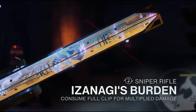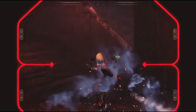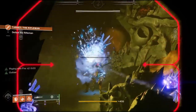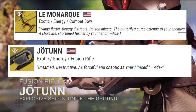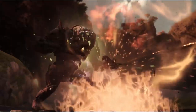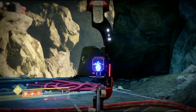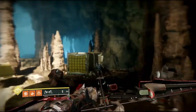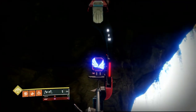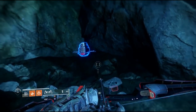What weapon are you going to get after putting all this effort into opening this mystery box? It's strongly believed to be Izanagi's Burden — and who doesn't want a one-shot body shot sniper for the Crucible? This is believed to be the case because the Jotunn and The Mountaintop had both been declassified at the same time, leaving us to believe the Jotunn will be a random drop from powerful gear just like The Mountaintop. That would leave the sniper as the only exotic left from the Black Armory, making it what has to come out of that pesky mystery box.